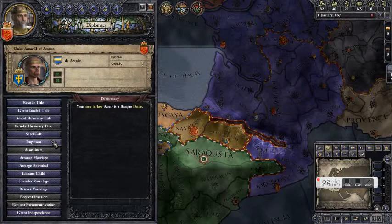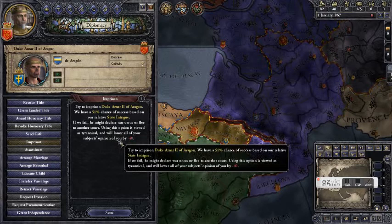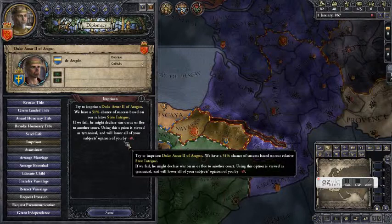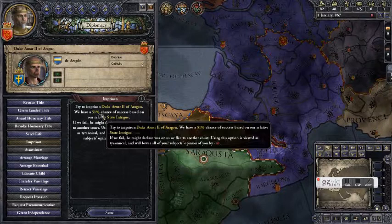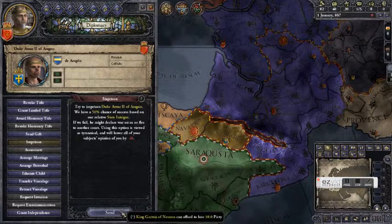So what we're left with is imprisonment. If we put him in prison we'll have more options to deal with him. We've got a 51% chance of succeeding, and if we even try, our vassals and anyone in our realm will have a minus 40 opinion penalty because they don't like it when you act tyrannical — they think maybe they're going to be next, and they're probably right. So we're staking the entire future of our realm on a coin flip, 51% chance, but there's nothing to do but do it because we need his troops.